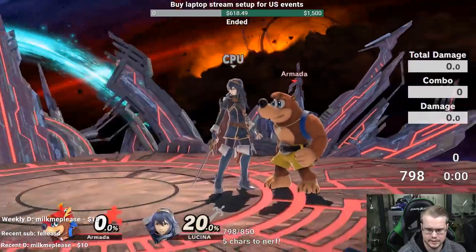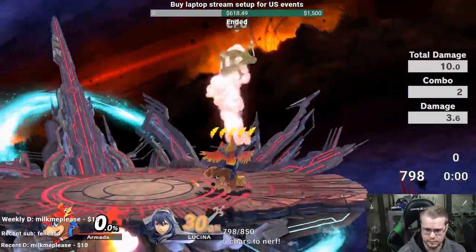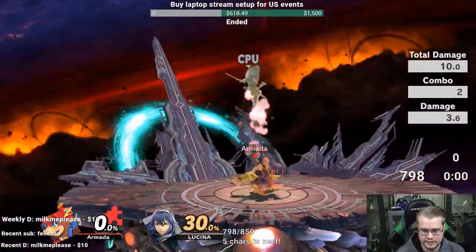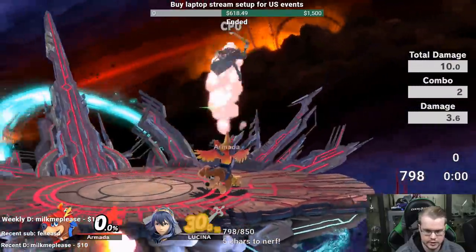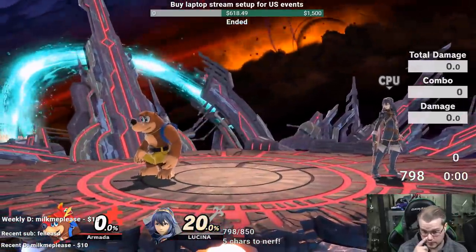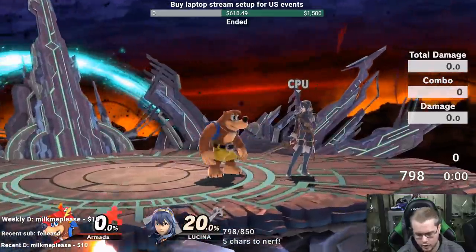Up throw is the throw you're gonna use the most with Banjo. Up throw into up air is not true, but at the very least you put them in a tricky scenario - whether they're gonna jump or air dodge. Up throw into up tilt is not true either, but up throw up tilt and up throw jump up air or waiting for the air dodge are gonna be your main things from grab.